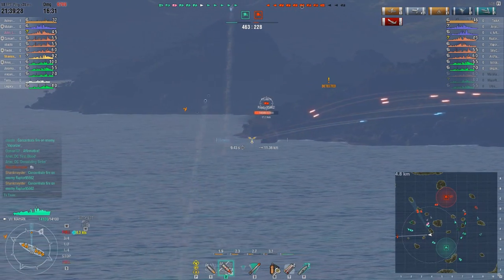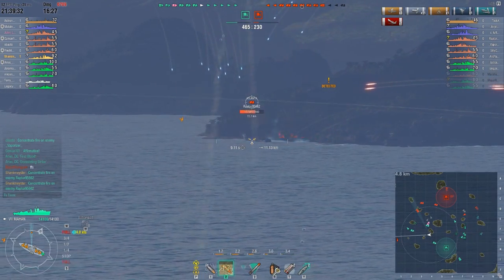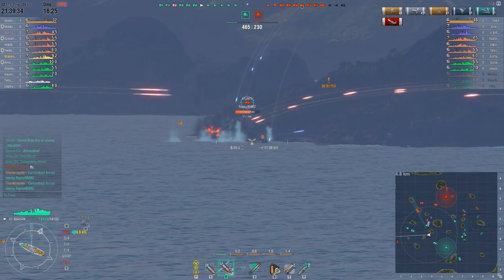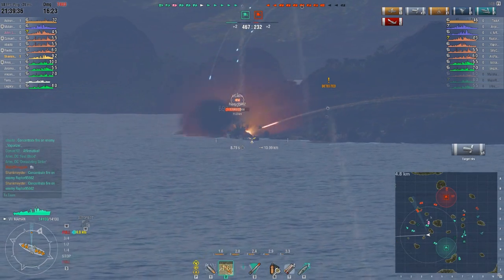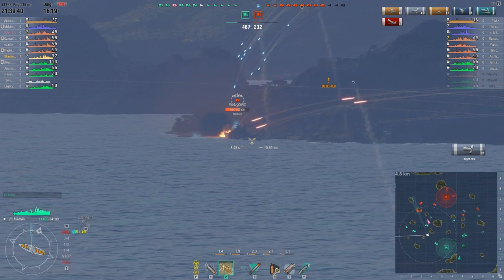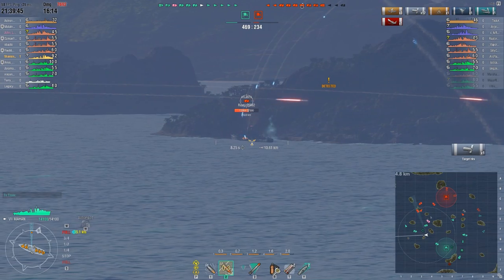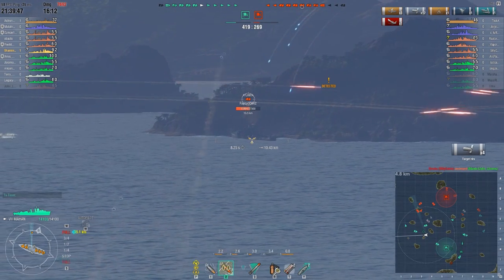Unless you're really close in, you can get a shallower arc. See those? I've got the mod in that changes your shell color depending on whether you're firing HE or AP. The blue ones are AP and the orange stuff is HE. See that — that guy's firing AP and I'm firing AP here too.